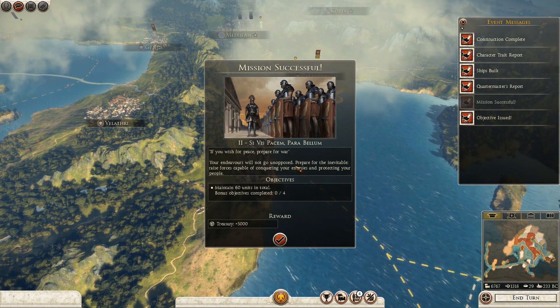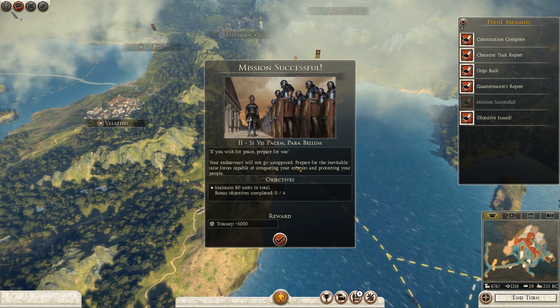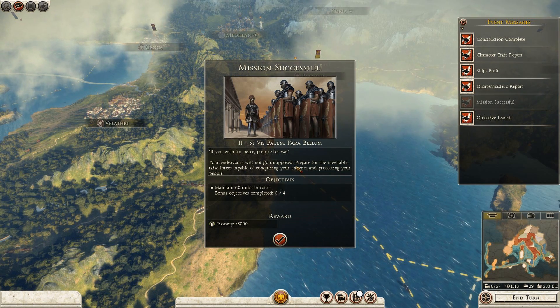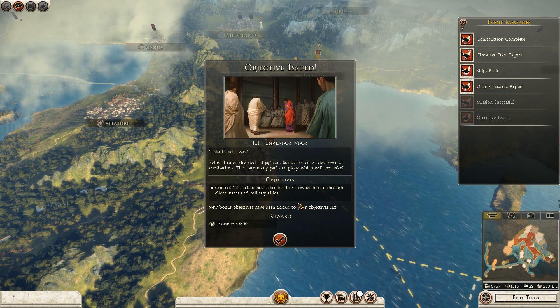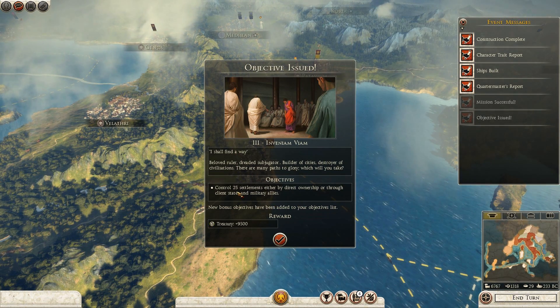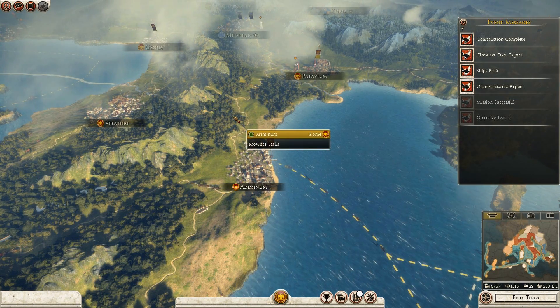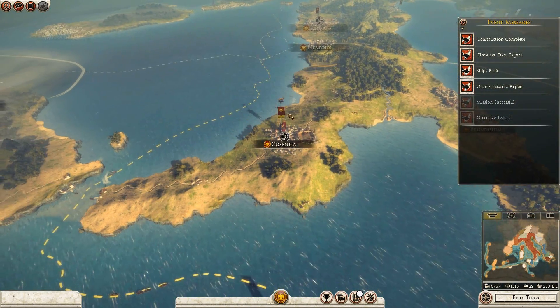Actually, Syracuse would be kind of a bad idea because they've expanded in Greece. Mission successful — maintain 60 units in total. Okay, I guess I've done that. Do I really have 60 units? New objective: control 25 settlements, either by direct ownership or through client state. I guess I do have 60 units — never really thought that I did.